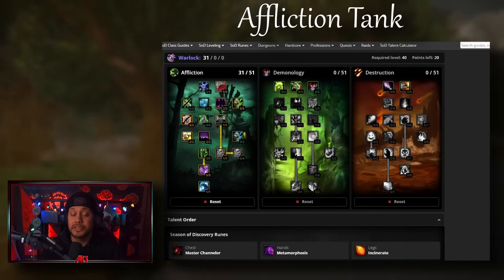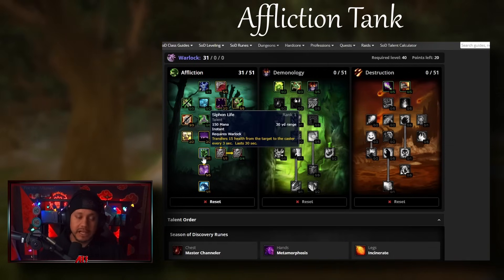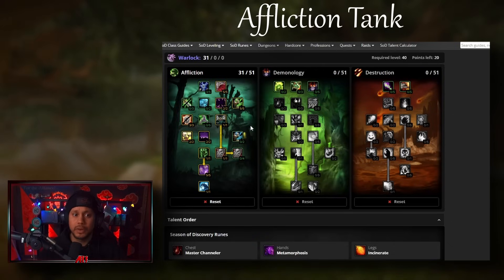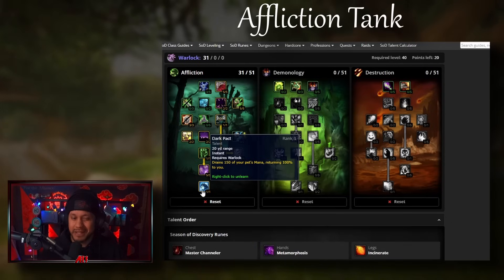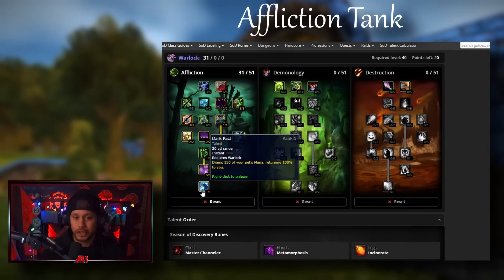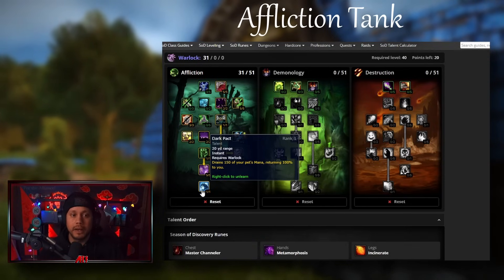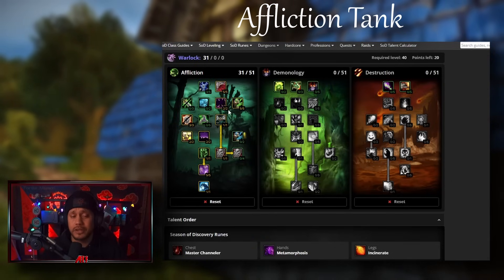The affliction tank build runs into the same issues as the affliction DPS build. Master Channeler might not work, you can't Siphon Life on mechanicals, and we have the same problem with Improved Agony and Amplify Curse - am I the only warlock? Am I going to be able to Siphon Life or Drain? I do like Dark Pact for tanking a little bit because it means fewer Life Taps, making you chunkier. But overall this build is very up in the air. I hope they change the mechanical immunity because it hurts warlocks, and also warriors and rogues can't bleed mechanicals either.